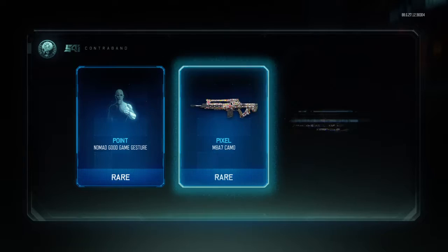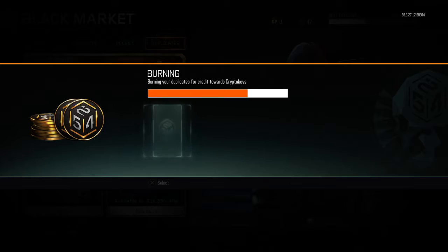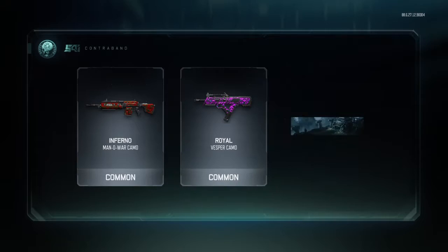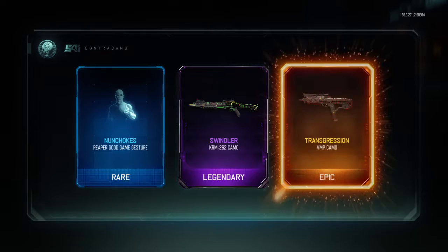28 duplicates total — pretty long process. Total of 67 crypto keys; going back to spend these. There's two more. Last one people, last one — come on, give me a gun!